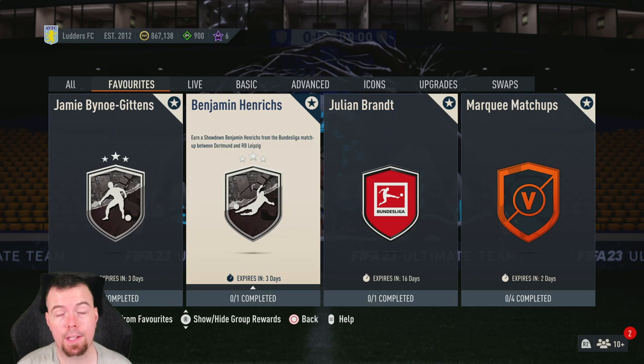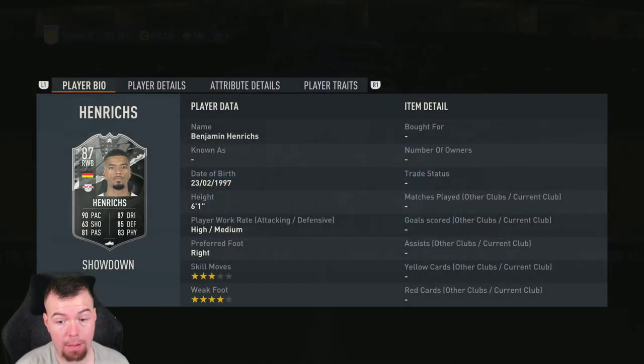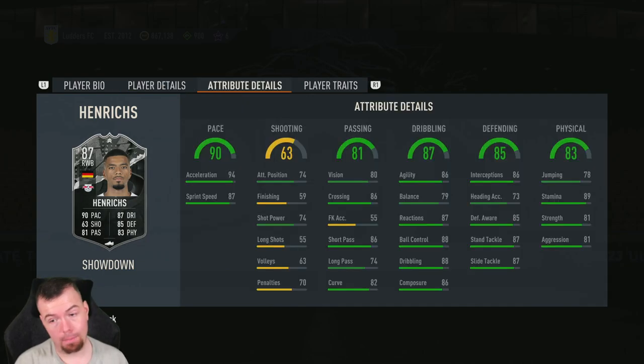Welcome to another Showdown SBC video. Today we have the matchup between Dortmund and Leipzig, and we have the Leipzig player Benjamin Henrichs — a right wing-back card with 90 pace, 63 shooting, 81 passing, 87 dribbling, 85 defending, 83 physicality. Six-foot-one, high/medium work rates, right-footed, three-star skills, four-star weak foot. Can play right mid or right back as well.